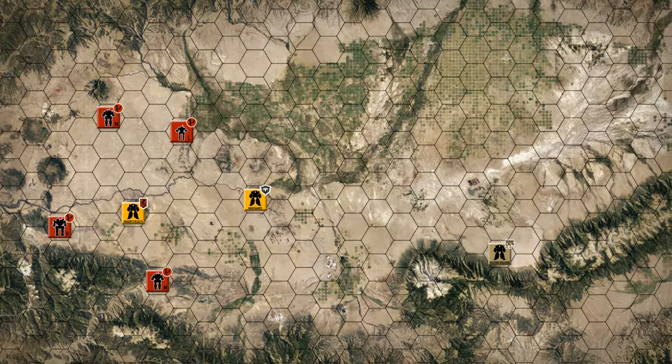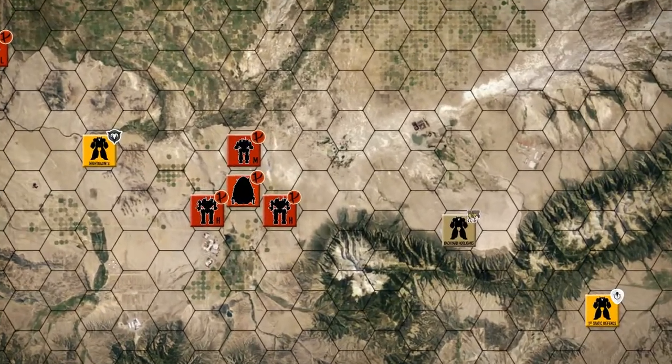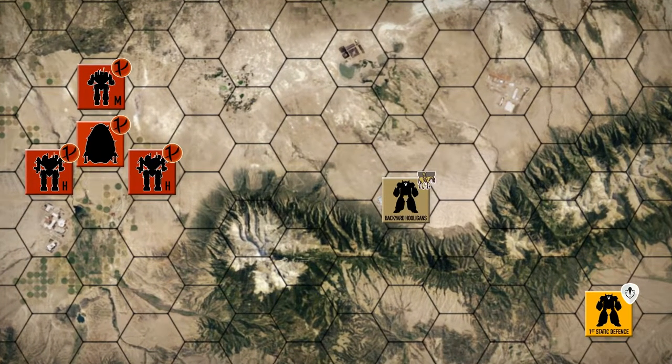Hey everybody, welcome back to the channel and another episode of the Battle for Astrakazi. As you can see from the map right now, this is the status report of where everything's at. We've cleared the Red Reapers out of the middle part of this map, but their forces are in a bit of disarray. However, things are about to take a turn for the worse - we've spotted their Overlord dropship re-entering the system. It headed straight for the valley and dropped mechs right behind our lines. To reinforce the situation, we committed the first static defense unit, though we had to drop it far to the east and they'll have to cross the mountains on foot.